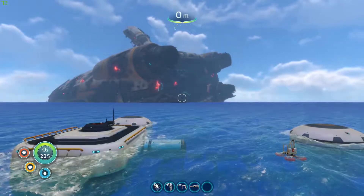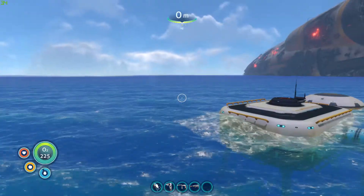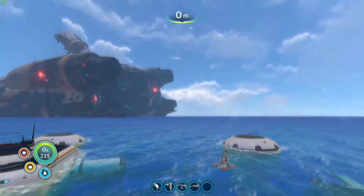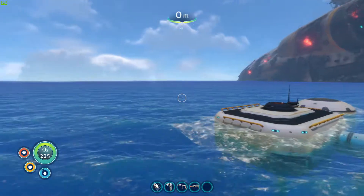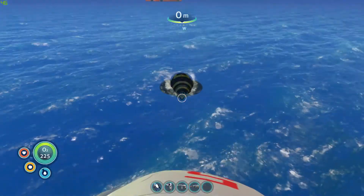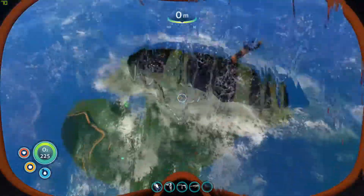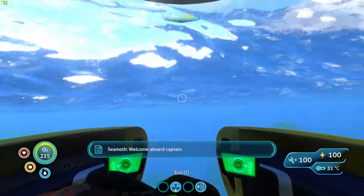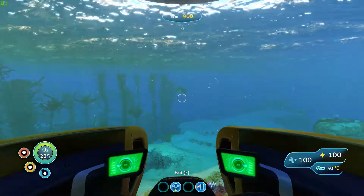When you have the compass you're going to want to look northeast, about here. If you don't have a compass, just look at the back of the Aurora and go ahead and look to about here. Let's get the Seamoth — we're going to turn around and look northeast.